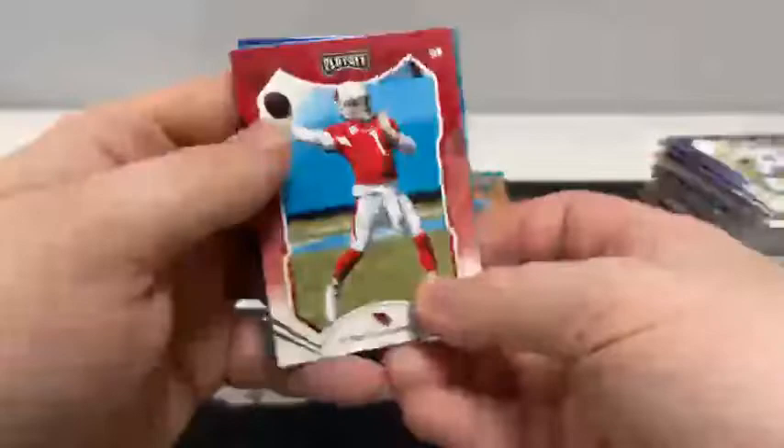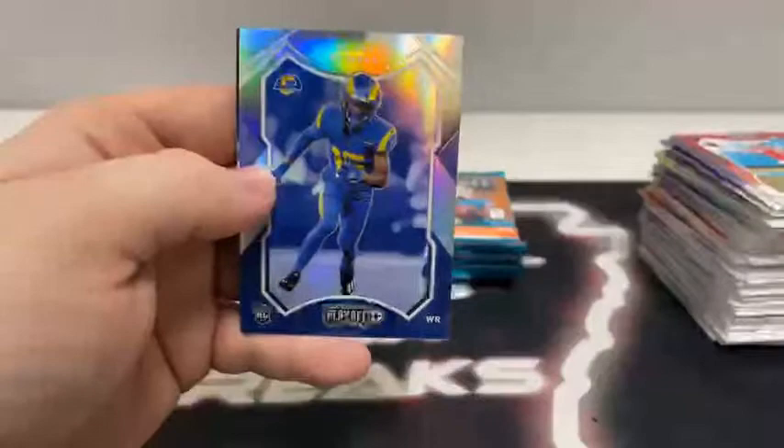Pack three: Jamison Crowder for the Jets, Cortland Sutton, Dak Prescott for the Dallas Cowboys, Calvin Ridley, Kyler Murray, a base rookie card of Javon Holland. We've got a silver rookie of Tutu Atwell, and another Thunder and Lightning — that one's got Herbert and Joey Bosa for the Chargers. I really like these silvers — feel like you get one per mega, maybe.